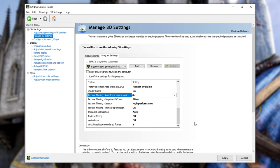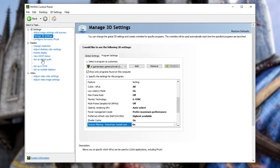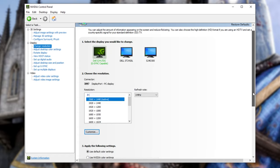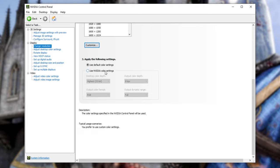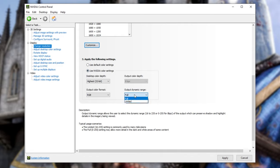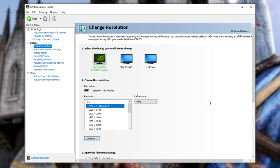Before closing, head across to the Change Resolution tab under Display. Make sure your refresh rate is set to the highest rate available for your monitor, and make sure you have the correct monitor selected. Also ensure the resolution is set correctly for your monitor, as anything else could result in a blurry game. If you change anything, remember to click Apply in the bottom right. Down at the very bottom, if you have the option, click Use NVIDIA Color Settings and change the Output Dynamic Range to Full, then click Apply.